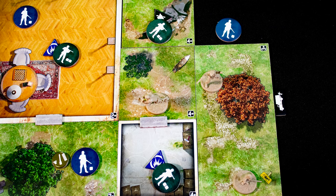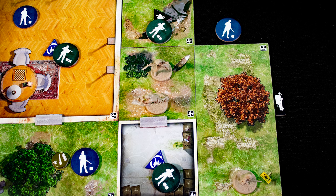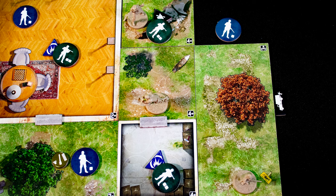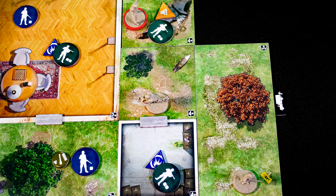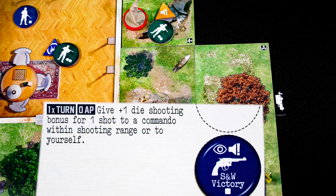Now the officer is stealthy here, which means they can spend one action to kill the guard, who drops a random item token. The second and third actions are to move onto the small tiles. The final tile has a guard on it, so we make a stealth roll. This result is a failure — our officer is revealed and the alarm is now sounding.